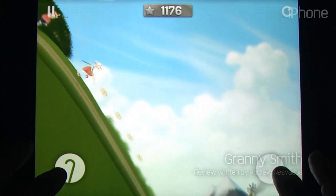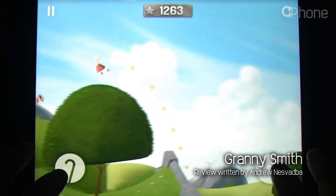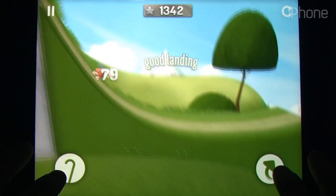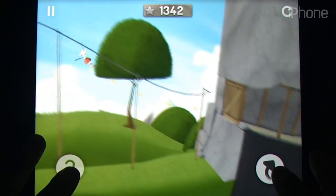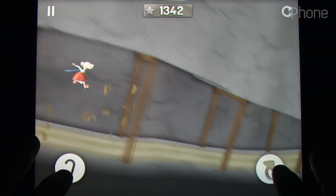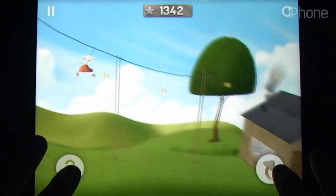Mediocre have a grip on physics. That's a lame pun and I may be scientifically inaccurate there too, but the sentiment is definitely true. Sprinkle was an amazingly cute and complex title that made use of some of the best fluid physics we've seen on the App Store, and the team is back with Granny Smith.